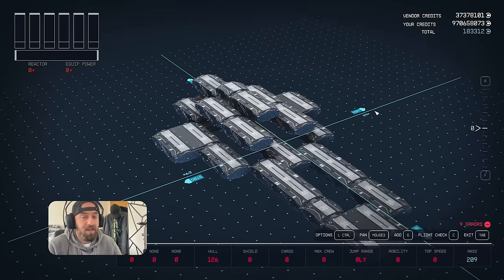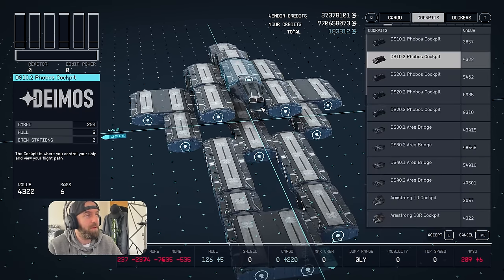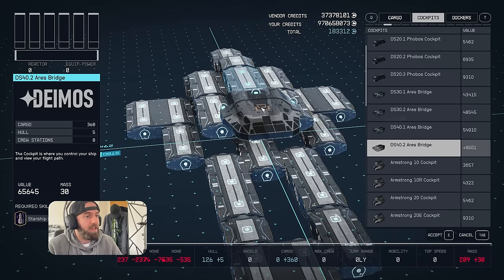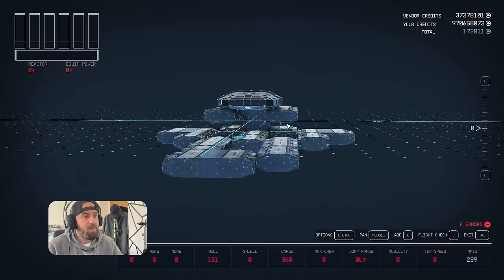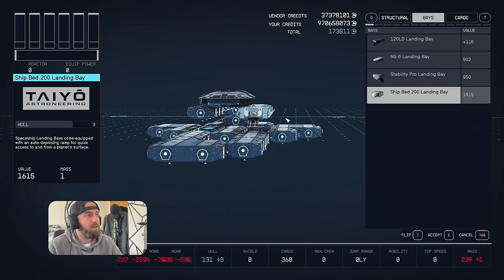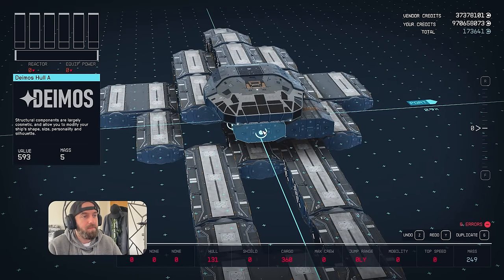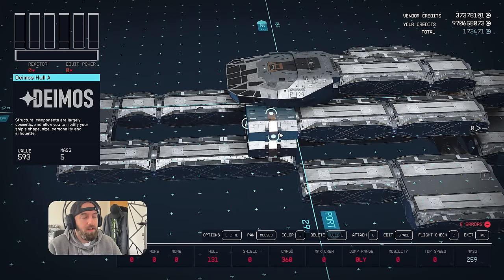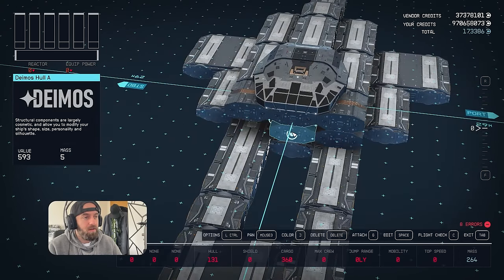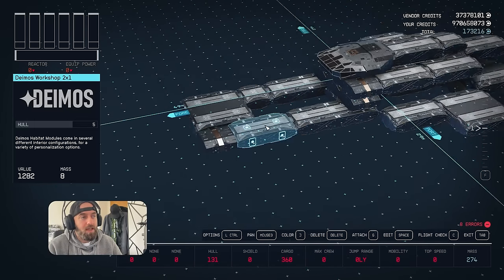Now it's time to start working on the outside of the ship. First thing we're going to do is put our cockpit - we're going to be putting the Aries. I do like this cockpit, it's one of my favourites. Then underneath this we're going to be putting some Deimos holes - put three holes along here, then one underneath each of them, and one right here.